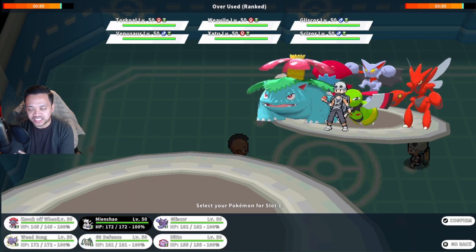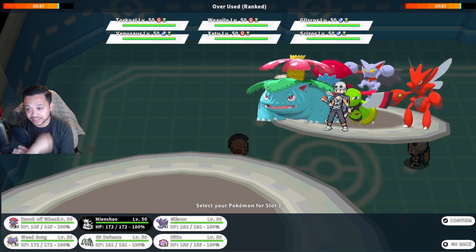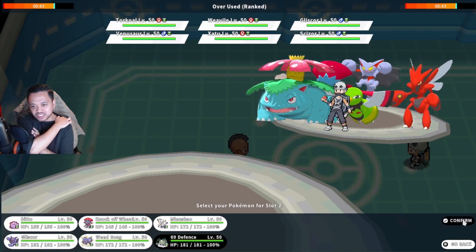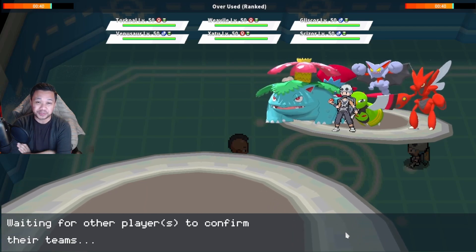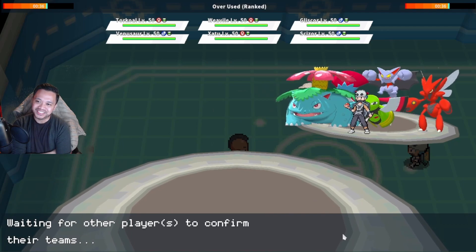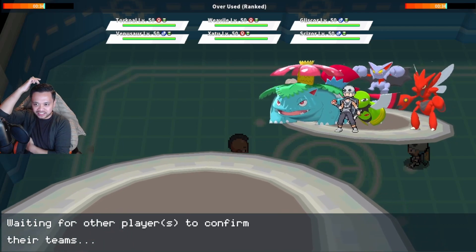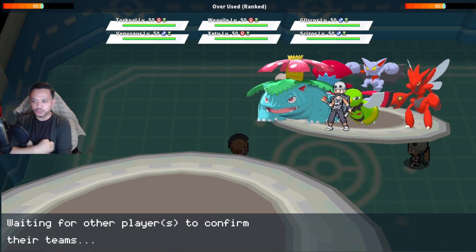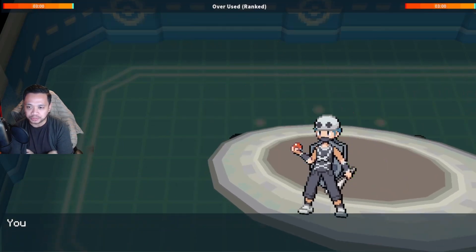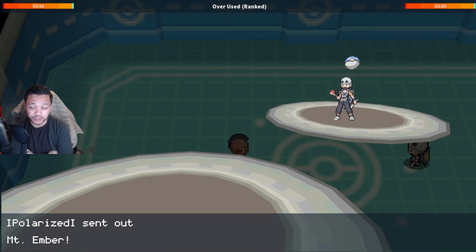This is actually the first time playing against Xatu in this game, though I've played against it in other Pokemon games. It doesn't really impress me much compared to Mega Sableye. I still don't think Xatu is OU-worthy though — its Flying typing just gives it too many weaknesses.